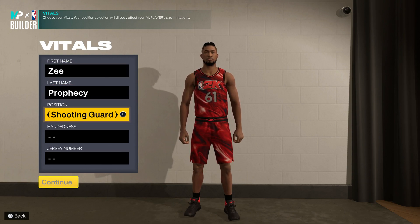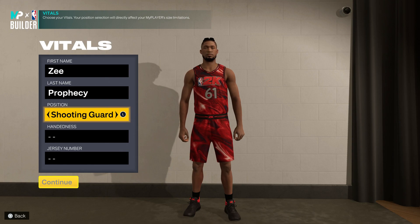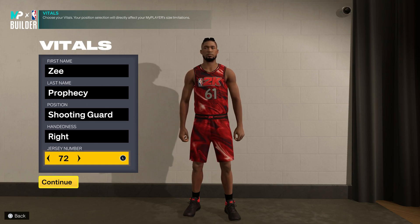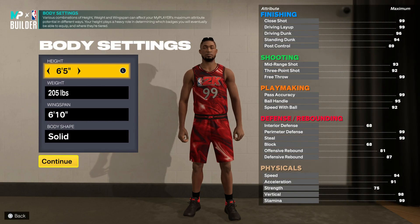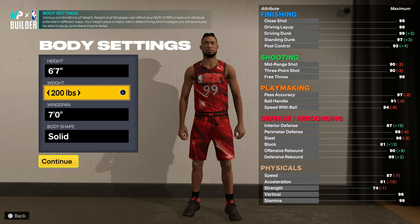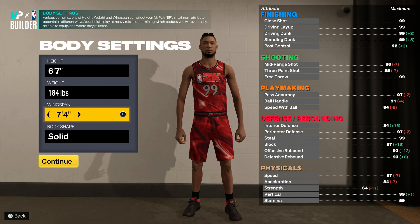For position we can go either shooting guard or small forward — the name is the same both ways. Handing is right or left depending on personal preference, and jersey number 99 gang. Quick disclaimer: this build is not necessarily to have the best perimeter lockdown; it's just giving you guys a guide on the parameters you'll need to have if you want this particular name.